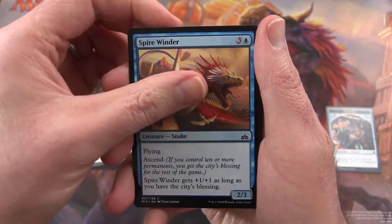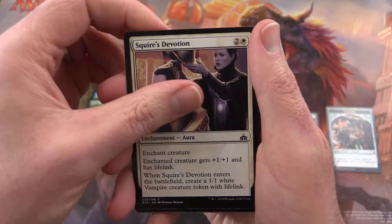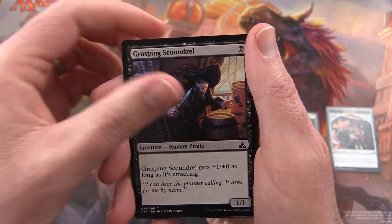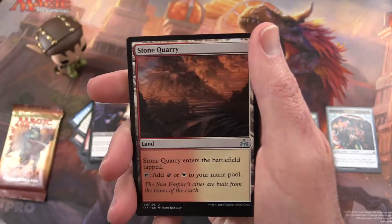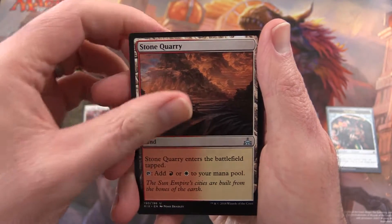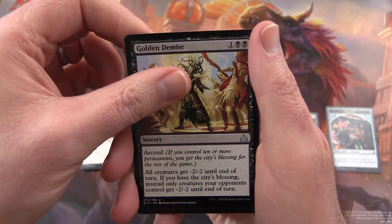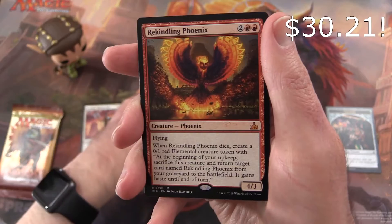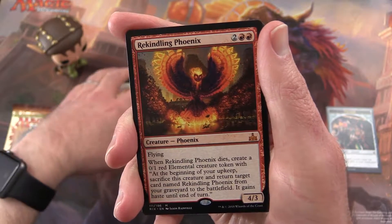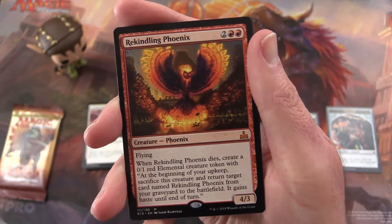Next up: Sanguine Glorifier, Spirewinder, Brazen Freebooter, Knight of the Stampede, Squire's Devotion, Overgrown Armasaur, Tilonalli's Crown, Grasping Scoundrel, Exultant Skymarcher, and in the uncommons: Stone Quarry, Skymarcher Aspirant, Golden Demise, and — oh, there we go! I was just thinking I'm running a couple of these in my deck. I only have two and I wanted to buy a couple more but they're like 20 bucks each. So this is a great pull — the Rekindling Phoenix!